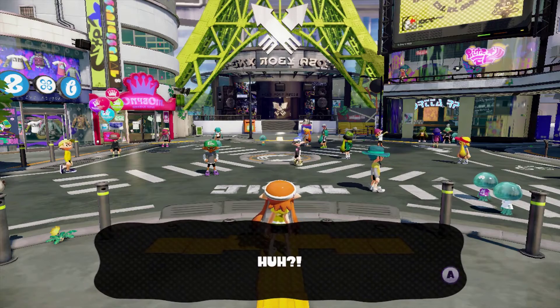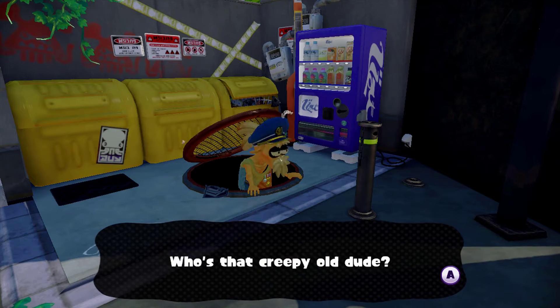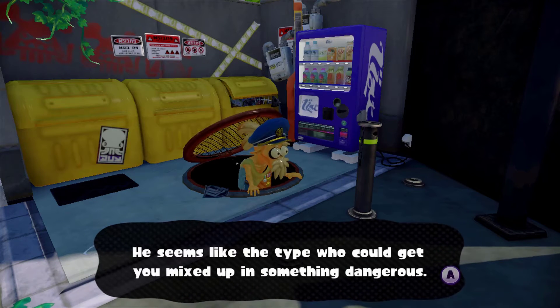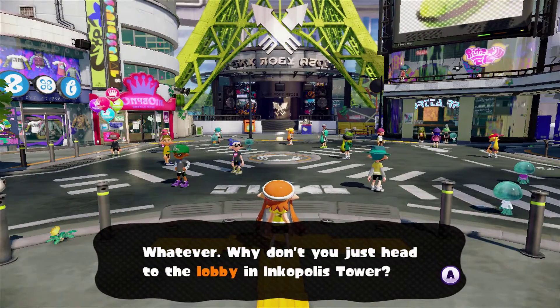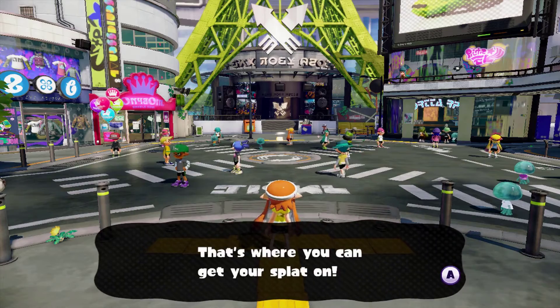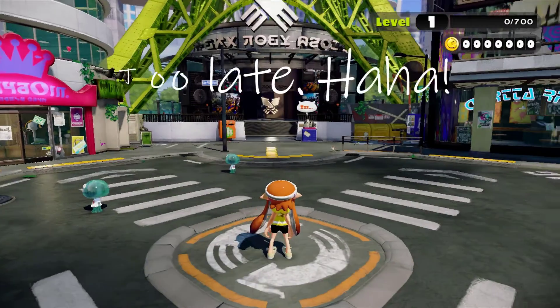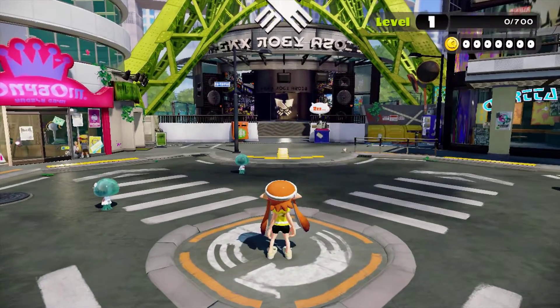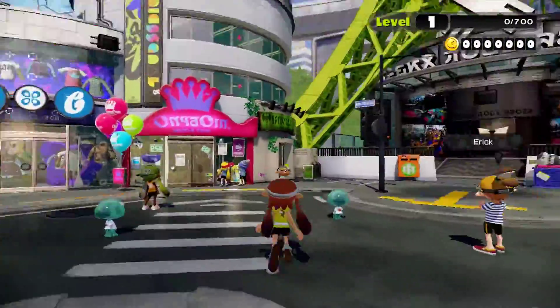Who's that creepy old dude? He does kind of look creepy — seems like the type who can get you mixed up with something dangerous. The weapon is actually called a Splattershot Jr. — future me, don't edit that out. Okay, I am turning motion controls off. That is so much better — look at how much better I can control myself and the camera.